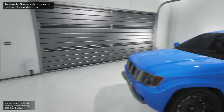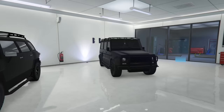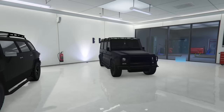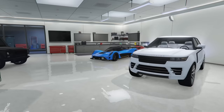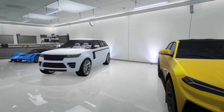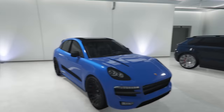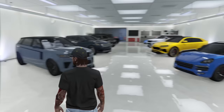In my SUV garage, we have an Enus Huntley S, a Canis Seminole in ultra blue, another Gallivanter Baller ST, a Bravado Gressley, and another Karen BJ XL. We have a Benefactor Dubsta 2 — because it has the black badging on it, which is what makes it my favorite SUV in the game next to the Canis Seminole. A Dubocci Wagner from my acceleration test video — wish that wasn't in here, it kind of ruins my SUV theme. A Gallivanter Baller LE, a Pegasi Tauros — one of my favorite SUVs — and a Pfister Astron. That is it for my SUV garage, minus the Dubocci Wagner.